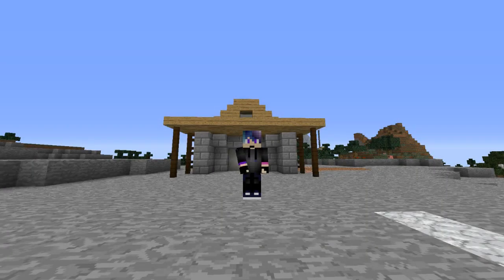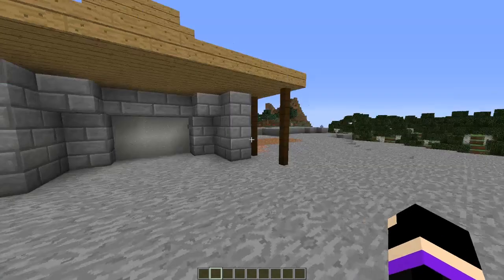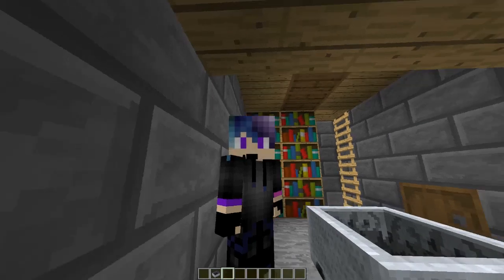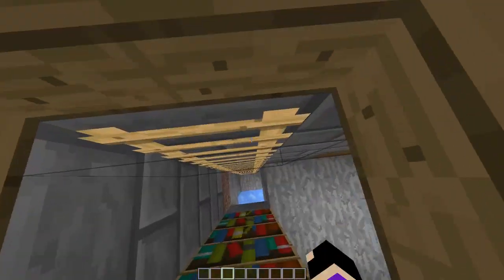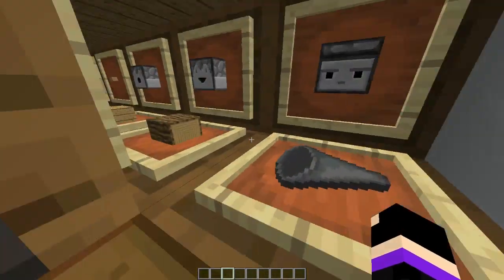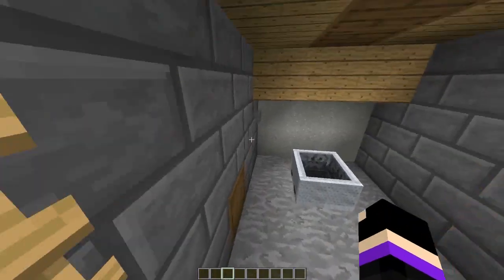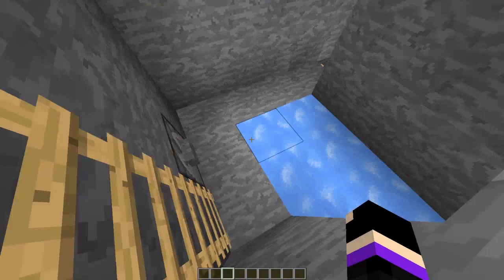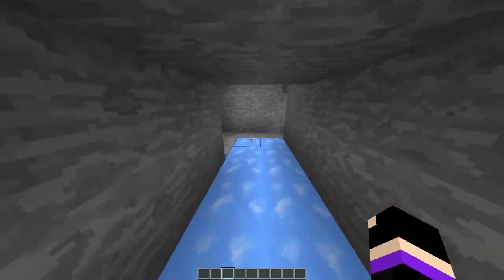Hey, what's going on guys and welcome back to another Minecraft redstone contraption video. Today I'm going to teach you how to build an awesome garage. In my garage, what I like more than my luxury car is knowledge. I'm going to teach you how to build this thing — a big storage area up here, an awesome garage, with the main focus being this redstone door. You get transported using boats on ice, which move extremely fast.